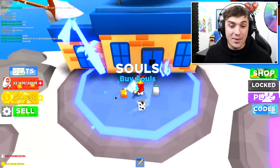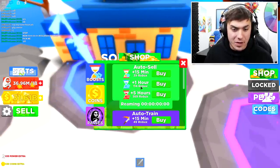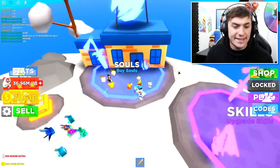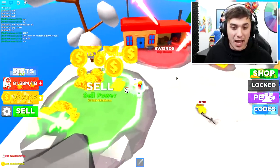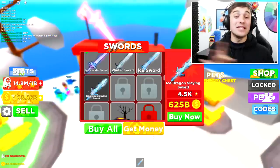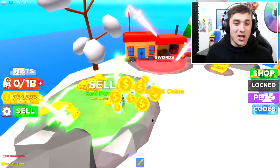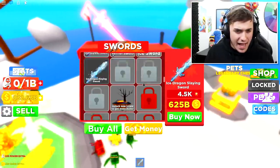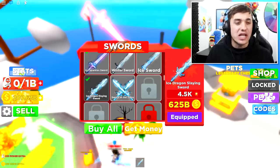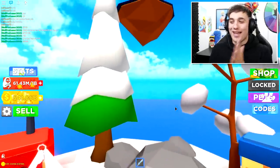We're getting winter swords at 52 billion each — a lot of money. We also need to buy souls. I know one way to speed this game up: going to the boost section and buying the 10x coin boost because our last one ran out. Now we have a 10x coin multiplier meaning we're gonna make hundreds of billions. That means we can now afford swords worth hundreds of billions — so without further ado, I'll equip the ice dragon slaying sword.